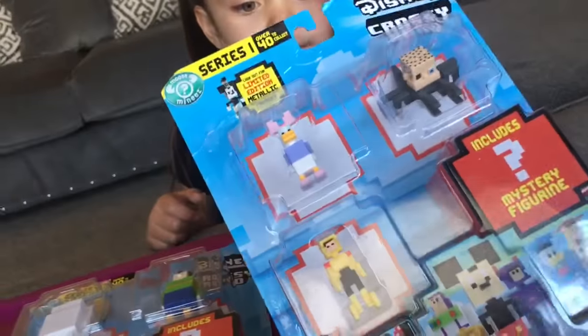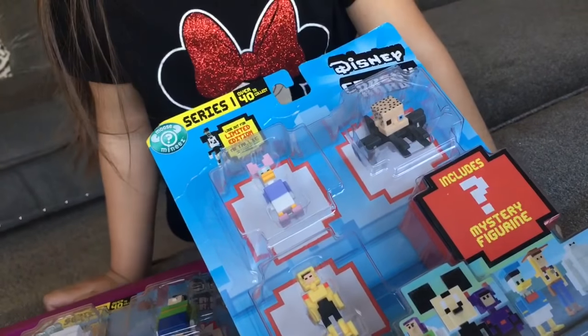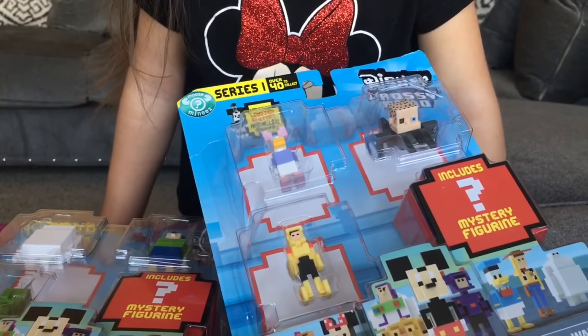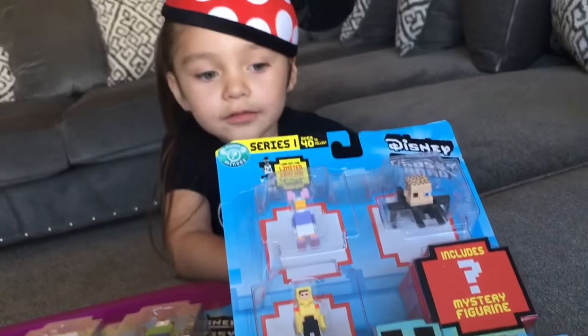The last one has the spider character, Daisy, and also Vincent's favorite — Go-Go Tamago Super Suit. It's Go-Go Tamago Super Suit.